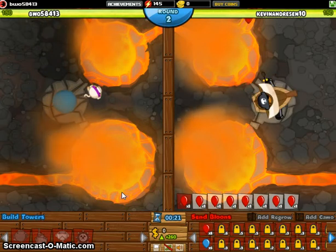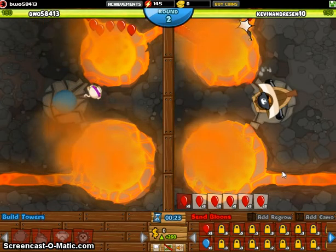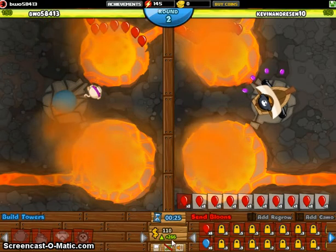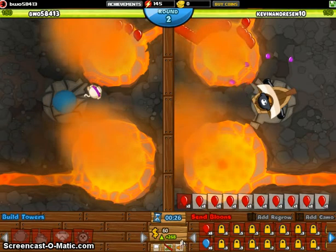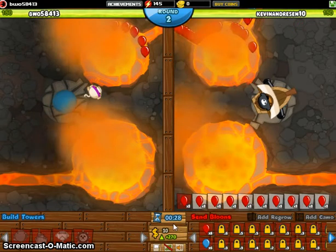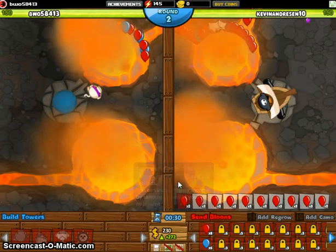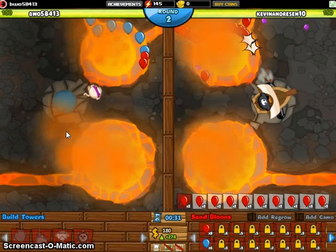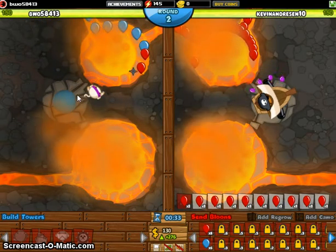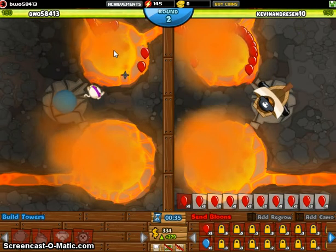To start, just get the normal red balloon economy to increase your income. You want this as high as you can get it, but I normally have it stop at around 400 or 500, because then I can get enough upgrades really fast. While you're building economy, you can't really get enough upgrades. That's why I start with a Ninja Monkey — it goes fast enough to pop any balloons in its path and just demolishes anything in its way.